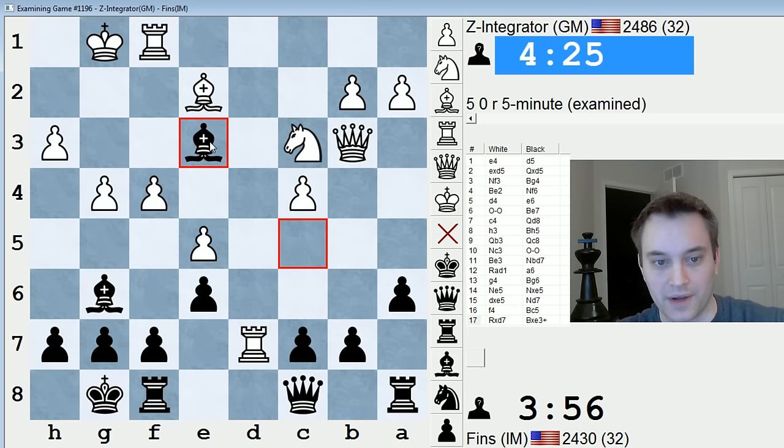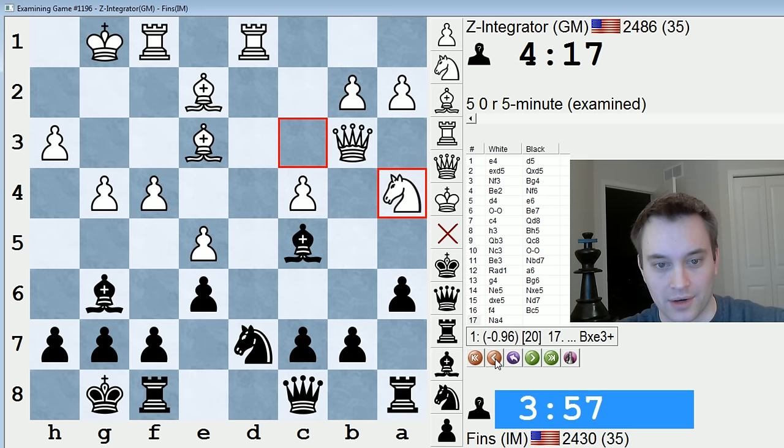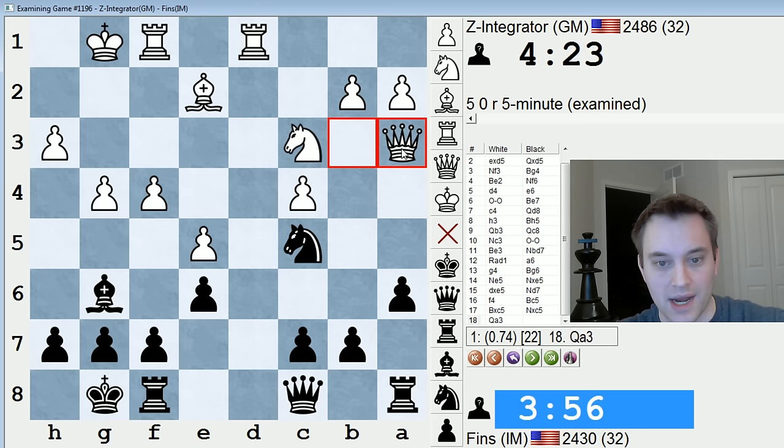If the knight moves anywhere, my bishop hangs. Also, white is threatening Bxc5. Maybe I could play b6 here, but something about that didn't look right. So hence I settled on Bc5. Note that I'm threatening to take the bishop with check, so Rxd7 would fail to just Bxe3 check, followed by taking the rook. So white played Na4 — and yep, that's a clear blunder. Better would be to take and then just move the queen — Qa3, attacking the knight.